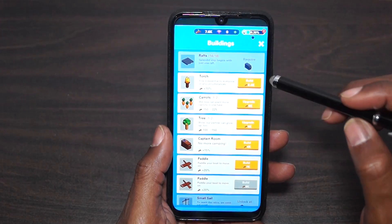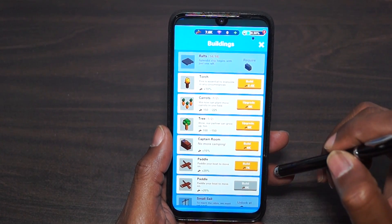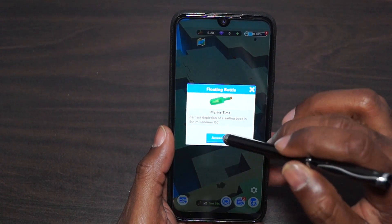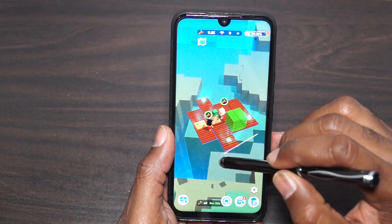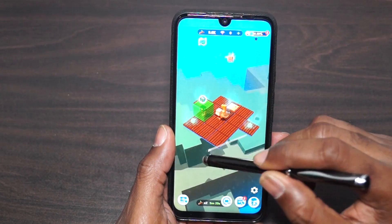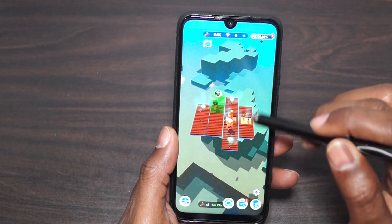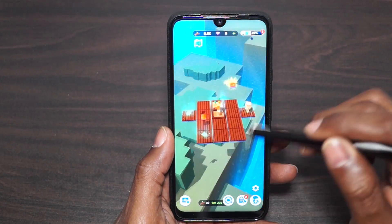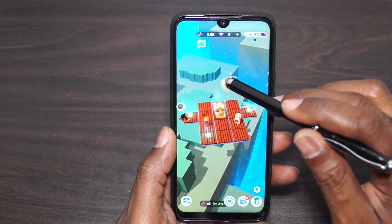Let's see what else we can build. We can't build everything. We can build one paddle — it's the most expensive. Let's go with the torch. I just kind of skipped right past that. I might have to watch a couple of ads just to get this thing rolling so we can build all these things. We got the torch.